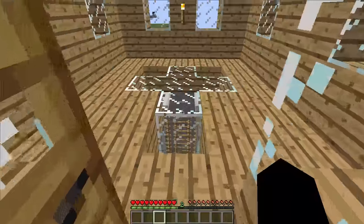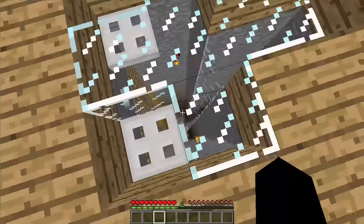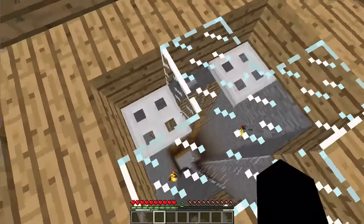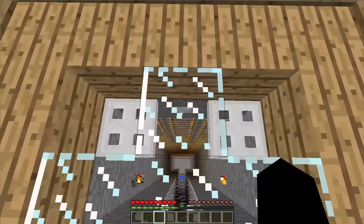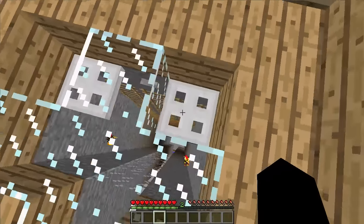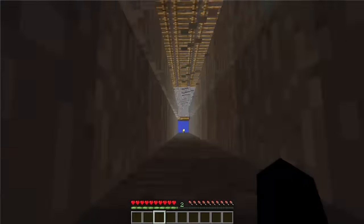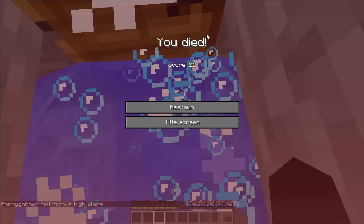We're gonna pretend that this is a faction base. We're gonna walk up inside. It looks like there's glass on the floor and there's ladders coming up. I could enderpearl — I could break this temporarily and enderpearl down — but I don't want to waste an enderpearl when it looks like you can just jump into the water. So I'll do that. And we died.